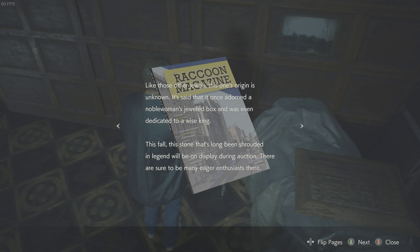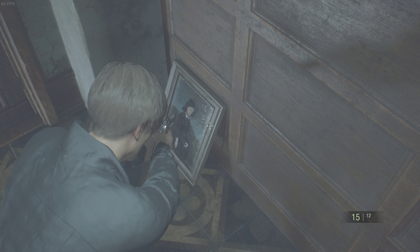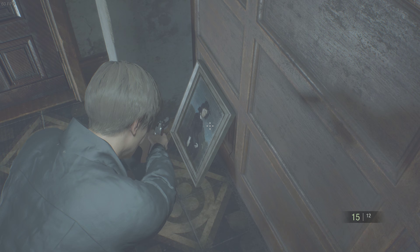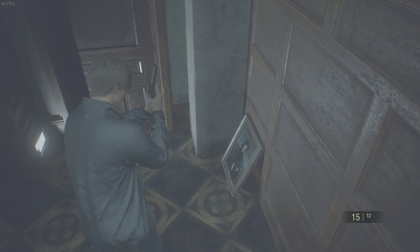Raccoon Magazine article: 'The Redstone — the ruby that captivated Edward the Black Prince, the pearl that the Queen of the Nile milled dry, the diamond that led the queen to the guillotine. There is no end to the number of tales related to the appeal of jewels. This mysterious red stone is simply the latest to sparkle among them. Its origin is unknown — it's said that it once adorned a nobleman's jeweled box and was even dedicated to a wise king. This stone, long shrouded in legend, will be on display during the auction.' Well, we already basically know what's going on. Is there anything else to grab over here?